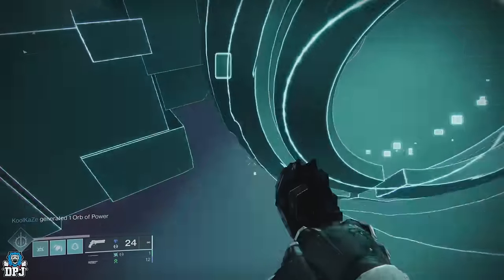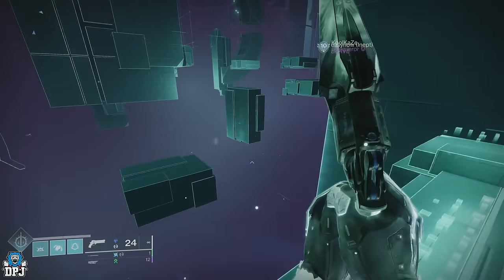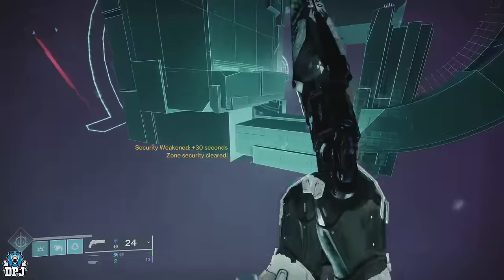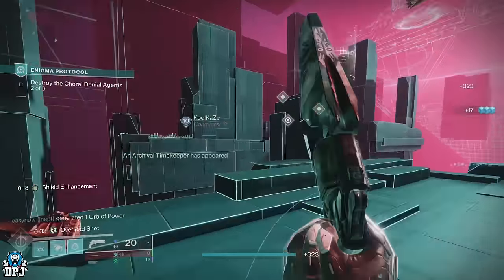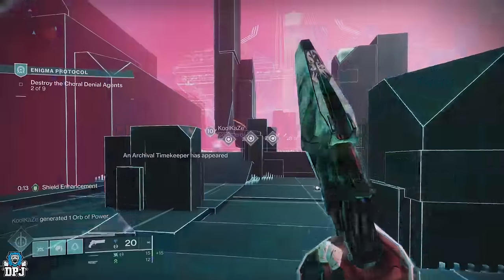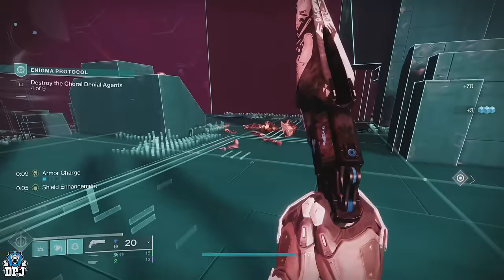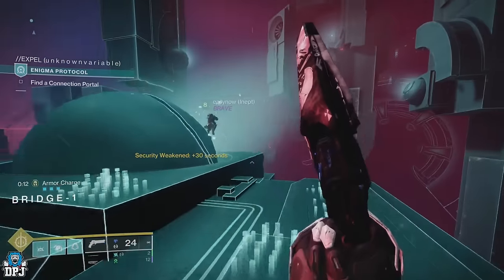Continuing on — once you've gotten past the charged radio light circuits, make your way to the next encounter. Be very careful as it's easy to fall off, and remember to shoot those gold prisms. The next encounter is where you have to destroy the Coral Denial Agents. The enemies marked on your screen are the ones to take out — they drop balls which you throw at the shielded enemies to take them out. Once complete, enter the teleporter where you get bounced around until you end up on the sparrow track.